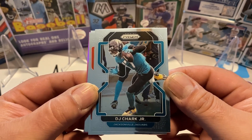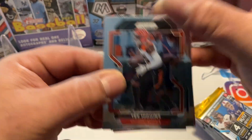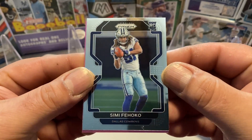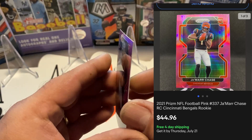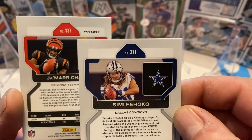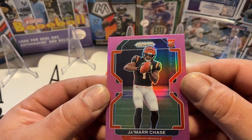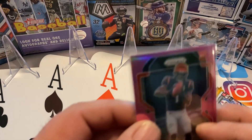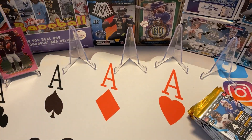Even their rookie base would be nice. It'd be great if we could find a parallel, maybe one of the pinks. Let's see — Higgins, there's a rookie, Fahoko, Cowboys. Ja'Marr Chase pink rookie card — very nice, that's a good one to get. See the backs? Very cool. There's no prism written on this — this is showing that it's a prism refractor. It's a cool card to get, I'm happy with that. Cincinnati Bengals, not a QB but still a good card.